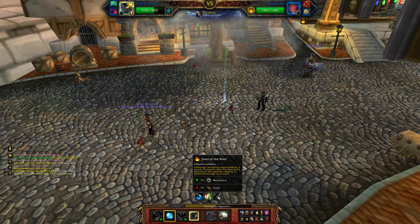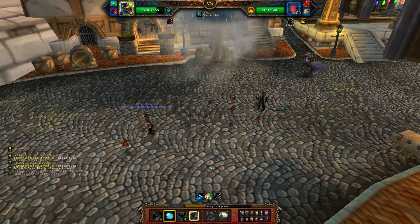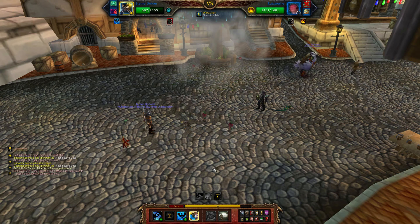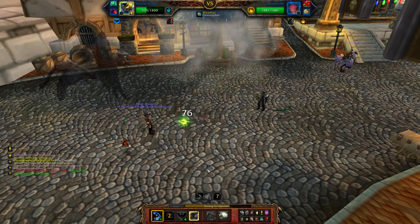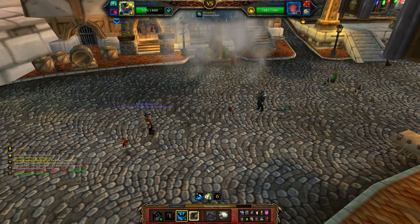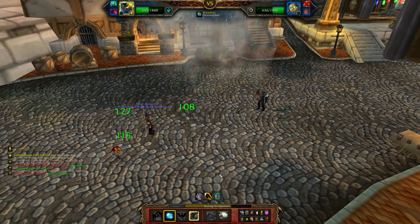He's got Sons of Roots — that's not going to be fun — and a Tidal Wave attack. I'm going to use the Pump ability to pump my strength up, then use Water Jet next turn. Once he pops back up we'll get a Pump off and knock him out. This battle is so slow.